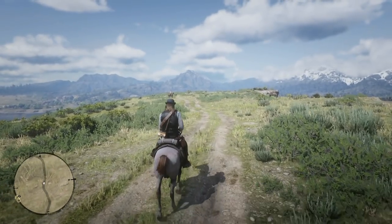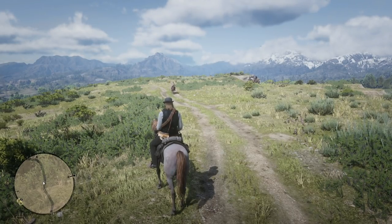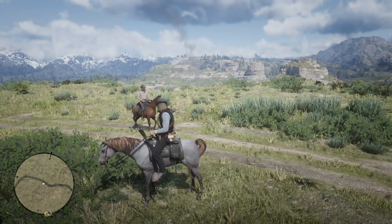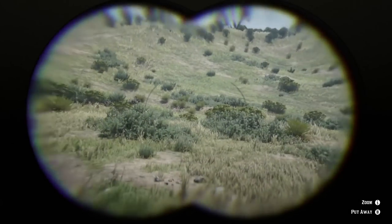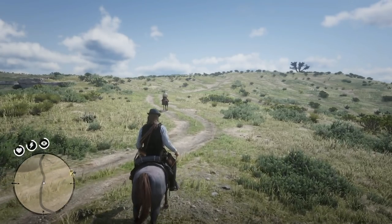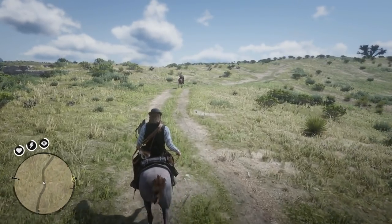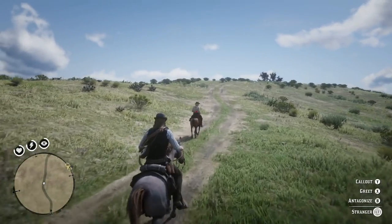We have a couple of people right here in front of us that we're going to try this out on. I've never actually seen anybody truly hunt in Red Dead, so seeing that carcass put on the back of a horse was pretty cool. So we have our first victim — we need to pull out our binoculars and check what kind of horse he's got. He's got a Morgan horse. Then you grab your lasso and yank him off the horse.